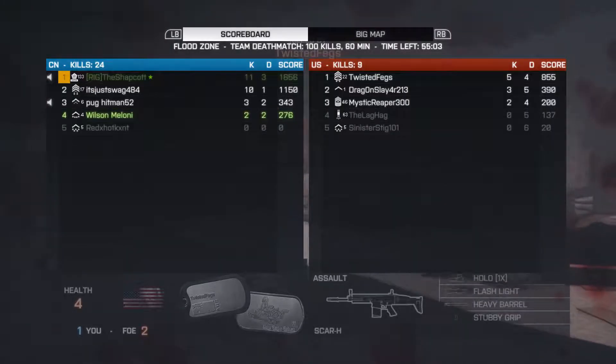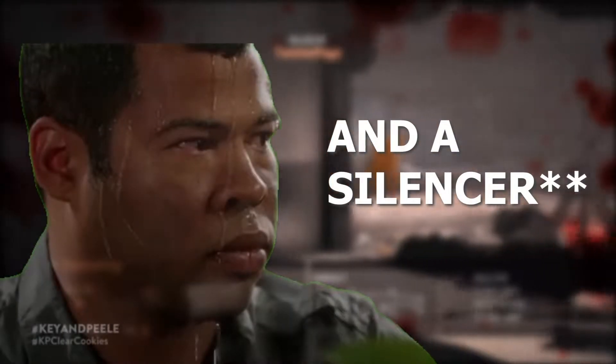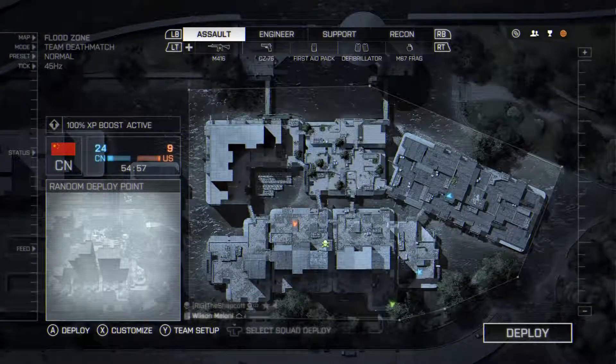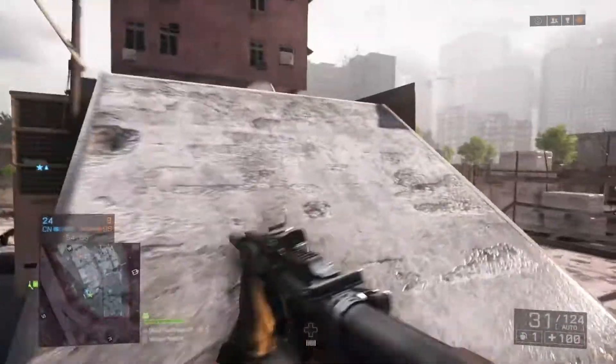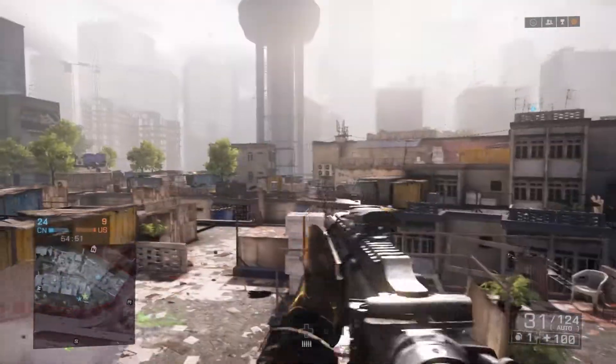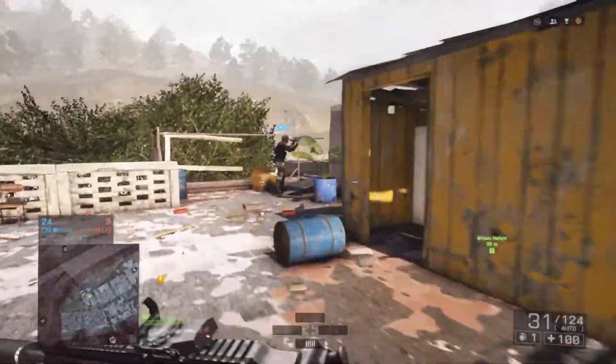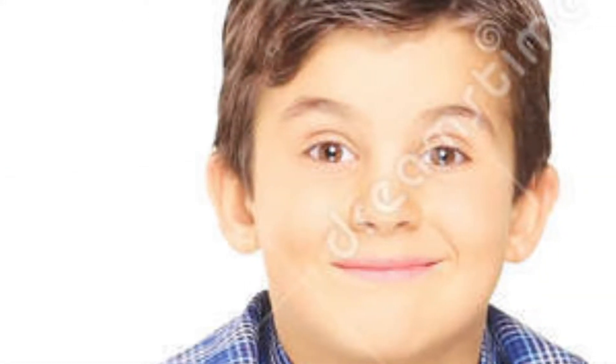In this gameplay here I'm only running a red dot sight and an angled grip. That's all you need for a gun like this. If you take any of the other muzzle or barrel attachments you might run into some issues. Laser sights and flashlights are just a dead giveaway — you'll show little Johnny sitting prone on the ground with his bipod exactly where you are.